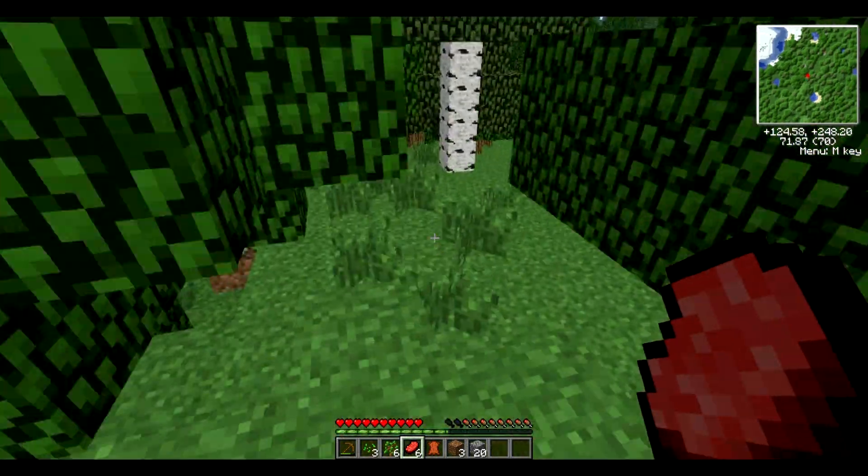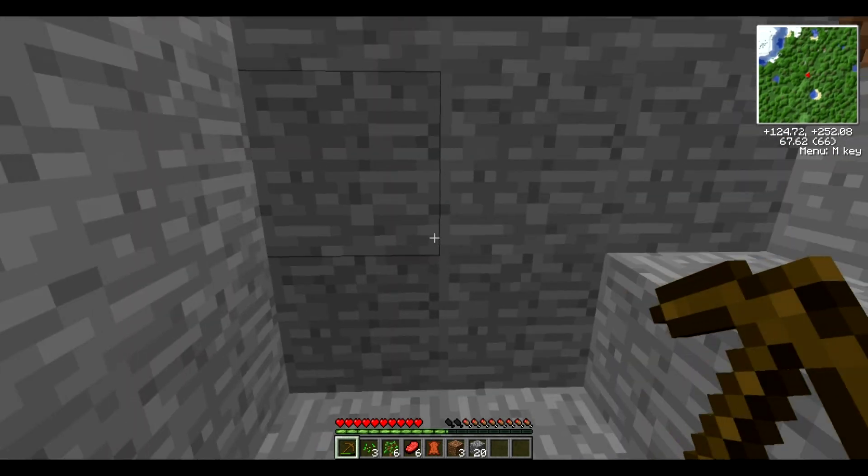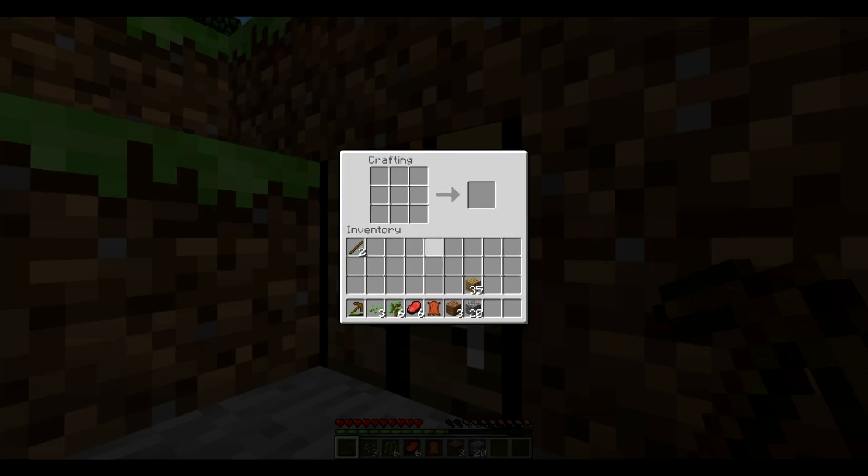Now what's the time? Almost half a day. I might get a furnace set up. To build a furnace you just want to go like this — this is also how you build a chest, but you use wood instead of cobblestone. So you go like this to make a chest. Then you've got a chest.